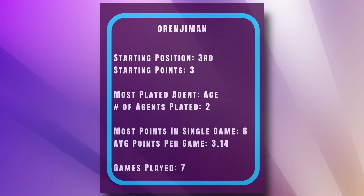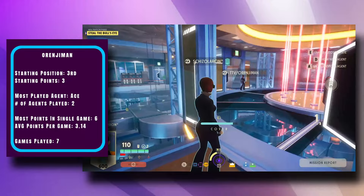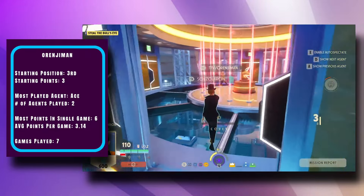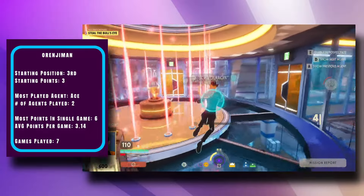Starting in third, we have Orenji Man — potentially the most consistent agent we saw on day one — securing a tie for third with 11 points in deployment round one, and a tie for third with 11 points in winners round. Consistency may just be the key to victory for this agent, and starting with three bonus points is a heck of a launching pad.